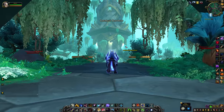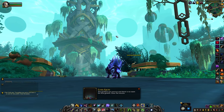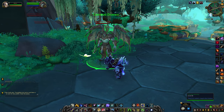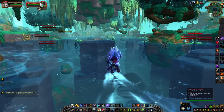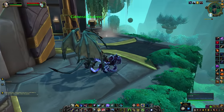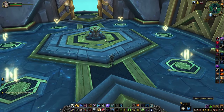Actually getting up to the Creation Catalyst is also kind of weird, though I assume this will be polished up by the time the patch hits live servers. Right now, if you have unlocked flying you can just zip right on up — no problem there. If you don't have flying, you're going to need to get there a different way. When we originally came up here for the story quest, General Draven gave us a lift, but he doesn't seem to be talking to us anymore. Thankfully, if you walk towards the base of this giant structure there is a little glowy dusty effect on a slab of rock — that's actually a teleport up to the Creation Catalyst, though nothing really points it out or tells you about it.